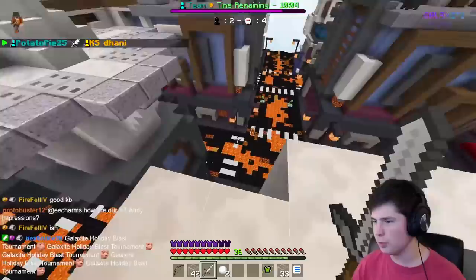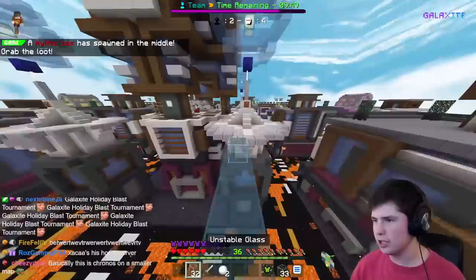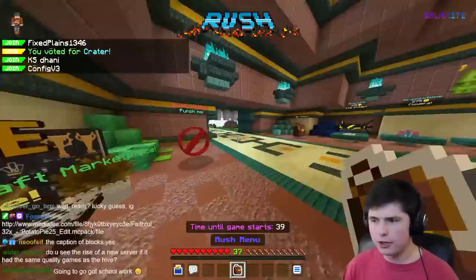Another thing I'm going to demonstrate — if you look down there, you can see there's actually no void. If you go down there, you still take damage from something called the Corruption. You come back up and you stop taking damage. The point is basically that if you fall down, you're not going to be instantly out of the game — and I think that's a pretty nice touch on the server.